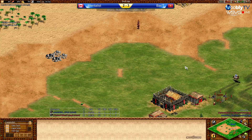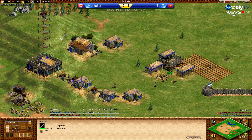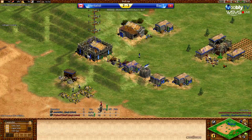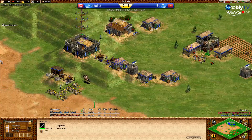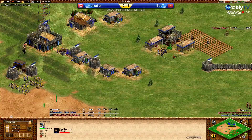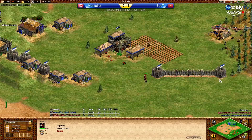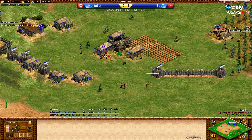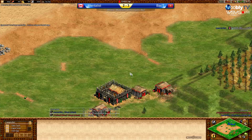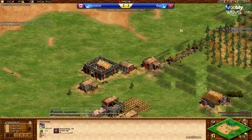Mentalist is going to try and wall the front of the map. The drush is coming out already for Back T — same thing as the first game, didn't work then, not sure if it'll work now. Mentalist isn't drushing — he's flushing. He built the early barracks but hasn't made a single militia. He's just going to wall. He's going to get housed though. He's going for it — wait, he changed his mind. 24 pop up — okay, so he's going archers. It's going to be flush versus drush. Another lumber camp for Back T, also going up to feudal age about the same time. It's going to be a drush flush.